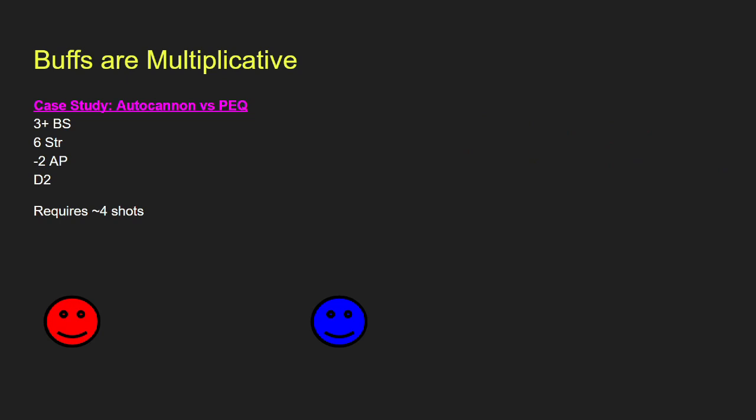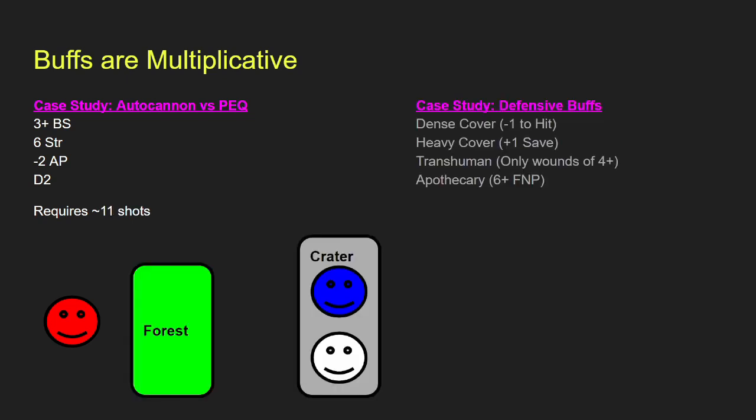Multiplicative buffs also work for defense. Consider an autocannon versus a Primaris Marine equivalent — 3 plus BS, strength 6, minus 2 AP, damage 2 shots. It only takes about 4 shots to kill a regular Marine. However, if we put a forest in between them, put the Marine in a crater, activate transhuman physiology, and put an Apothecary nearby, it now takes 11 shots — nearly 3 times as hard, even with a weapon specifically designed for killing Marines. It's incredibly important to multiply these defensive buffs together, whether offensive or defensive.